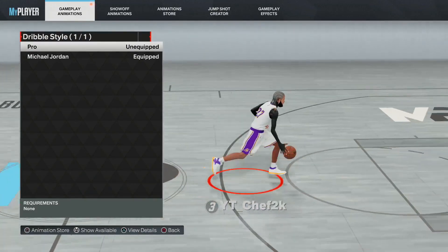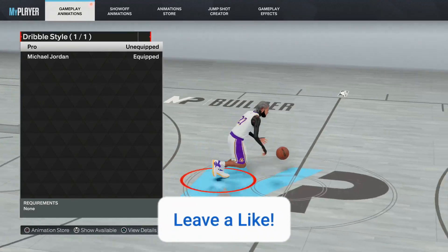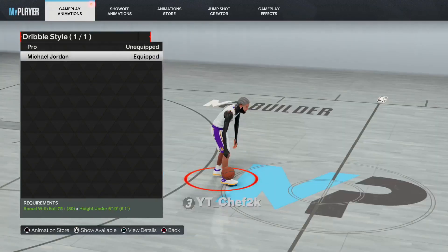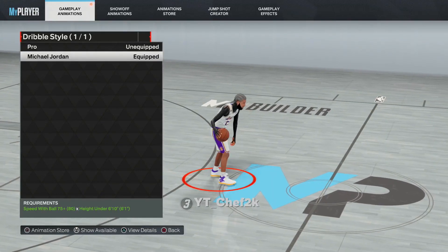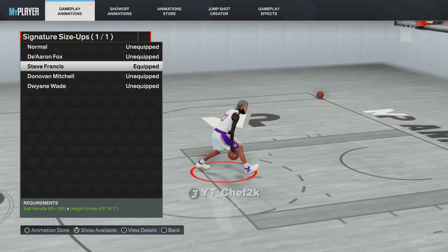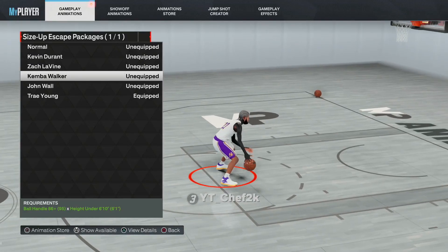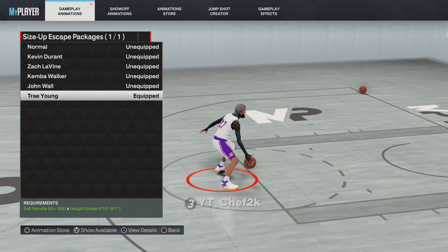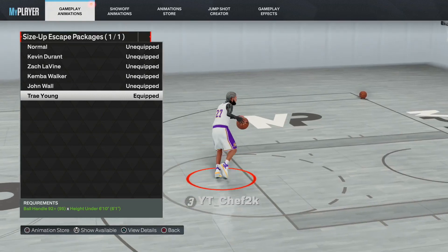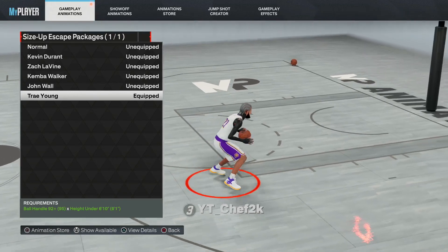Alright y'all, we're going to start off with the small guard so anyone 6'4" and shorter — these are the sigs for you. Dribble style is Michael Jordan; that's always going to be the best dribble style no matter what. Signature size ups is Steve Francis so you can do the spam that I was showing you on the my court. The size up escape package — I used to use Kemba Walker and Kemba Walker is still good, but I've been finding way more space with Trae Young. It's super easy and you can chain a lot of moves quicker together with Trae Young rather than Kemba Walker.